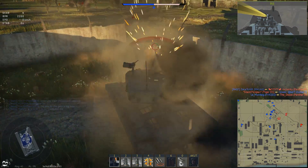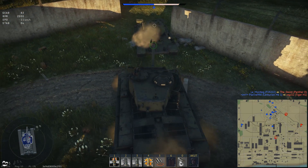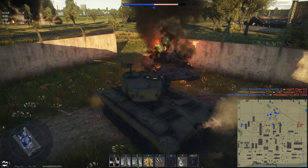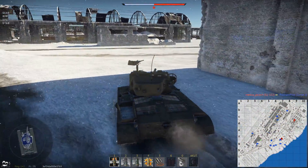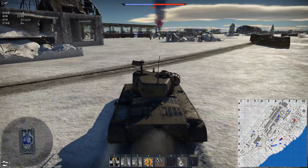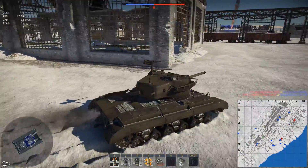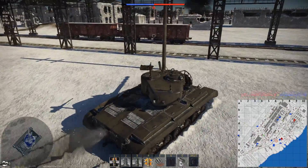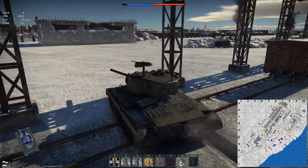The HE shell is borderline useless. Regarding armor: the side armor and turret sides are around 50mm, the engine deck is even less, and the front has effectively between 100 and 240mm, with around 80 to 90mm effectively on the turret front — so a lot of things will hurt you. Survivability-wise, you have five crew members: three in the turret and two in the hull.